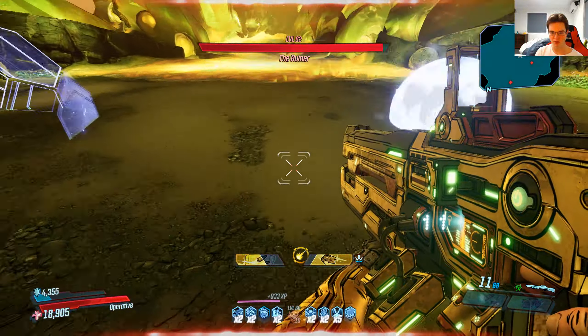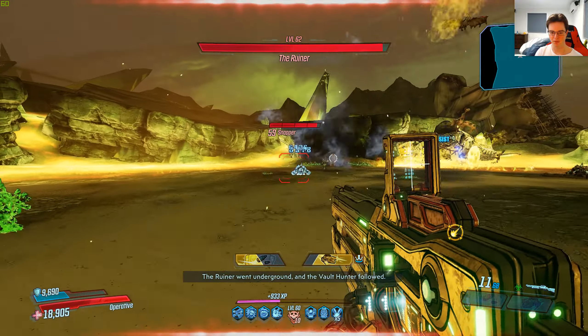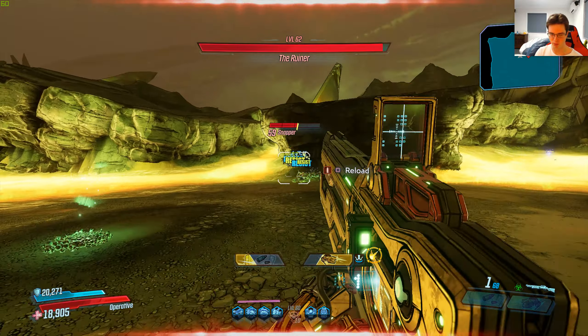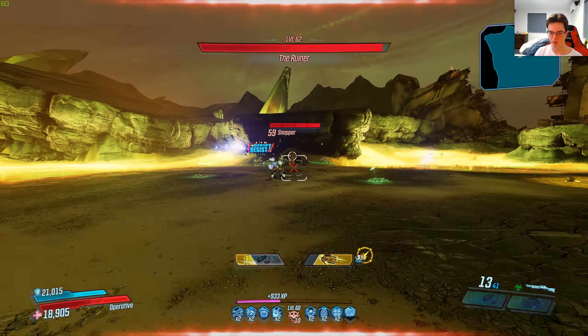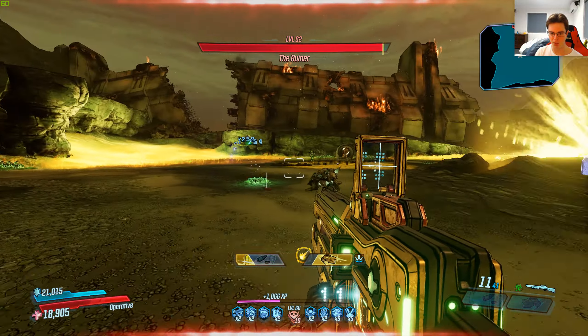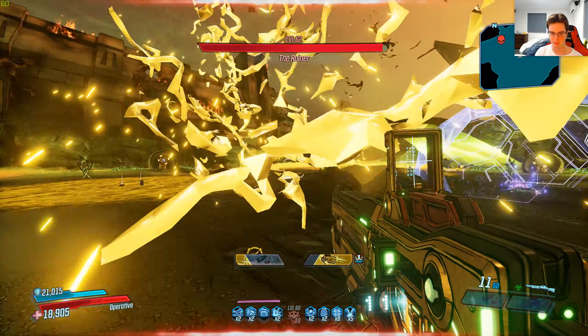I really like the legendary effect. Unfortunately, the damage is on the real low side, just casually shooting it with the action skill on. The legendary effect didn't take much of an advantage on the boss, but at least it's doing a good job on the snappers, which is really nice.